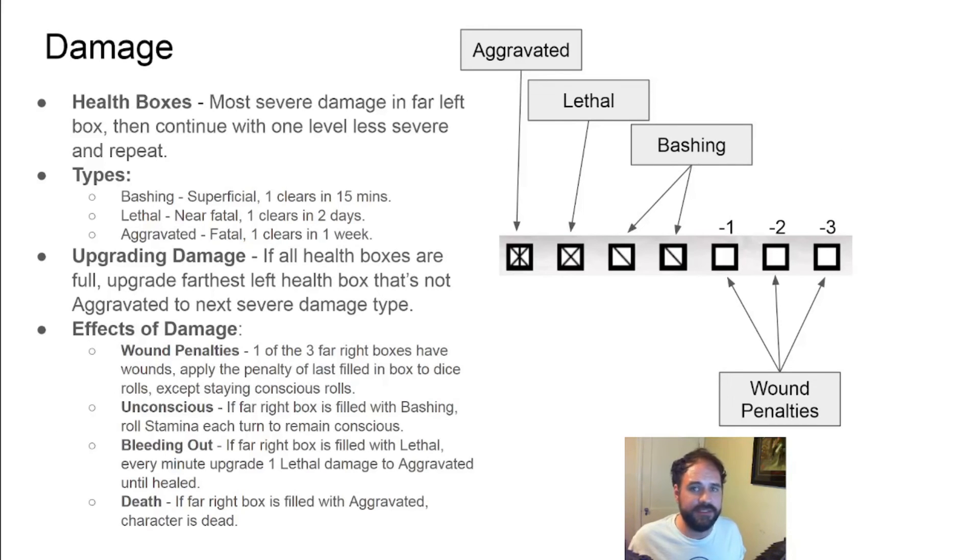Instead of tracking health points, Chronicles uses health boxes. Damage is broken down into three different severities: bashing, lethal, and aggravated. When you take damage, you apply it to the leftmost boxes, keeping them in order from most severe to least. So in the example shown, a character has one aggravated damage, one lethal, and two bashing. Since the two bashing are the least severe, they are stacked on top of the lethal and aggravated damage.